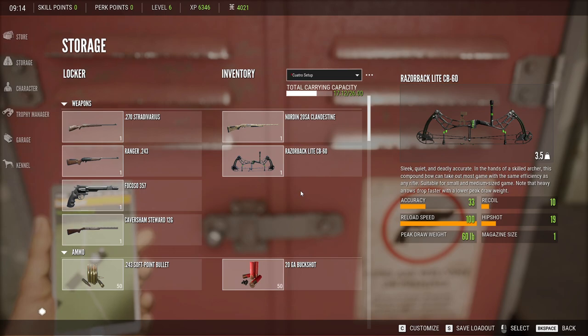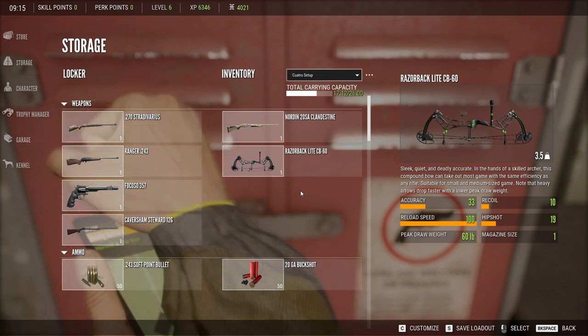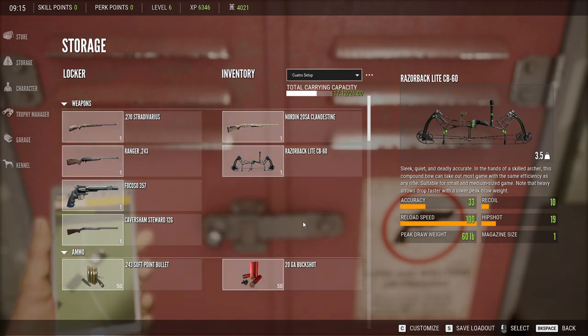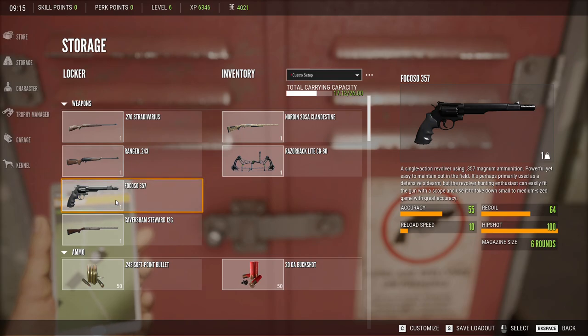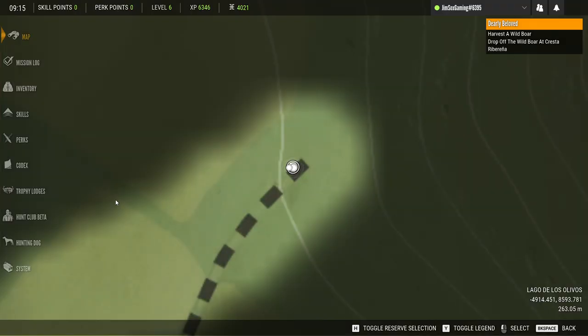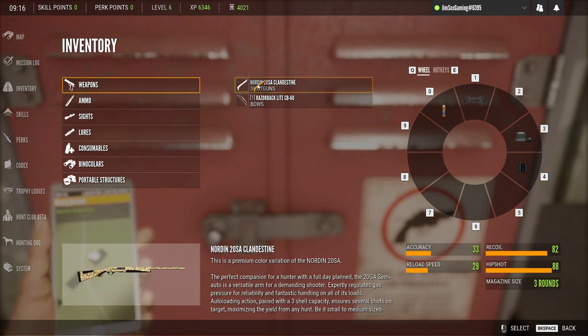This basic buckshot is for the roe deer, the wild boar, and the mufflon. The ibex I don't think would do well with buckshot — I think we'd need to use slugs for those because they're pretty tough. And the boar also, but we don't have much of a choice, we have to run something. So with that, no further ado — we'll go to inventory and set it up.